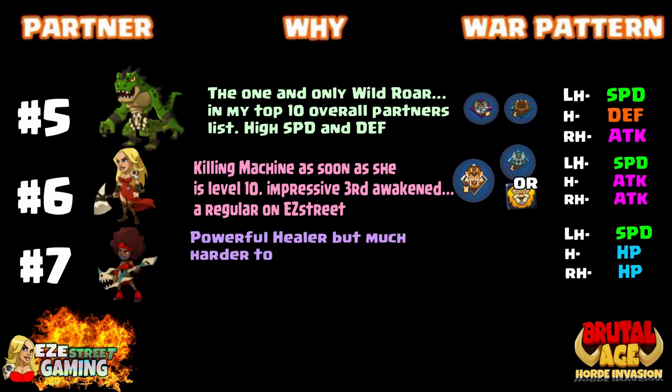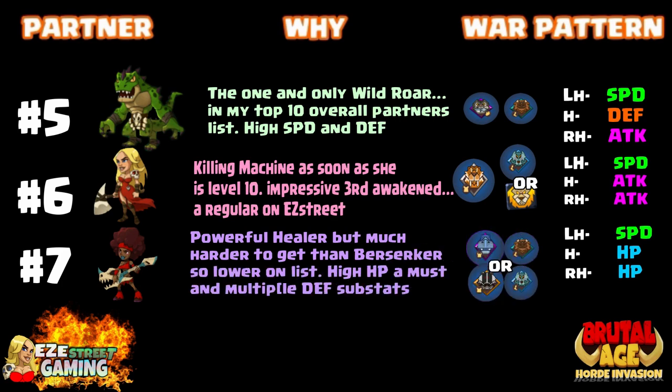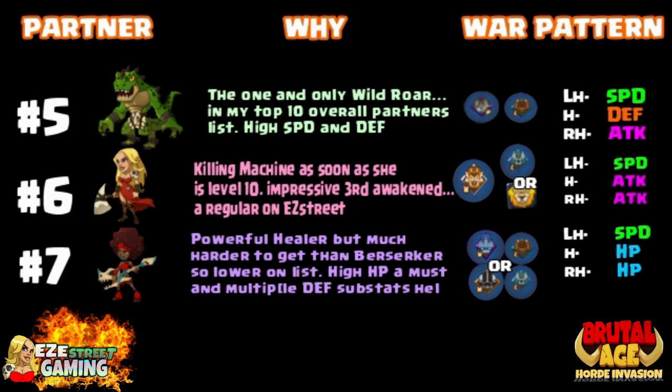And then the Red Blonde — always on the channel, one of my favorites. She is an incredibly powerful attacker right out in early stages in the game. You want speed on her left hand, attack on the head, and around the right hand.